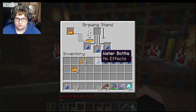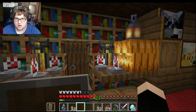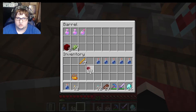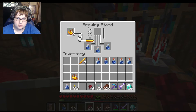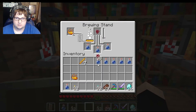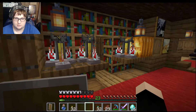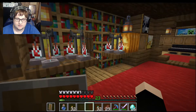Now we're in the brewing business. You can take anything — like sugar actually — but you need nether wart, which I got from my adventure. I plucked that from the ground. Any of your potions begins with a nether wart — you just dump that on top, dump that on top, dump that on top — and you will get a result right over here. You will get awkward potions, which can then be enhanced.